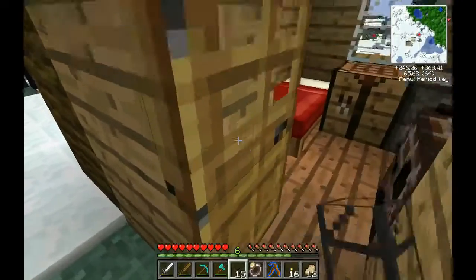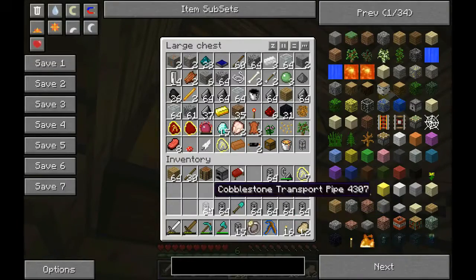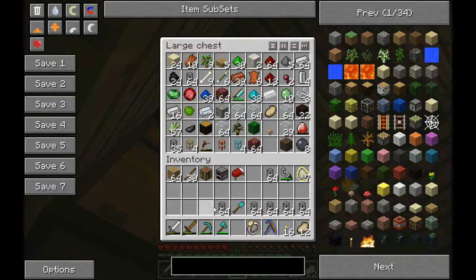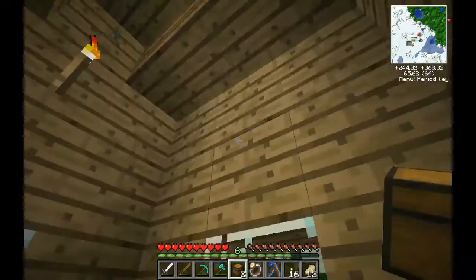I think we can use uranium for power generation, although currently we don't need that much power. We've got way too many pipes. We might want to get a better storage system soon, rather than just plopping down a whole bunch of chests in my house.